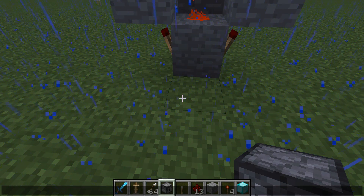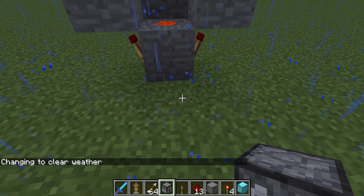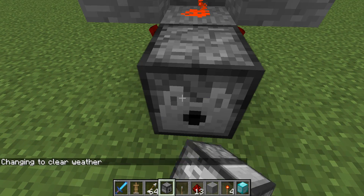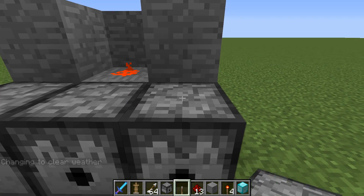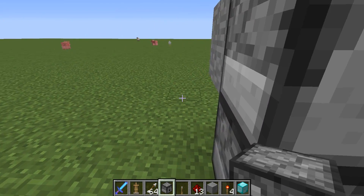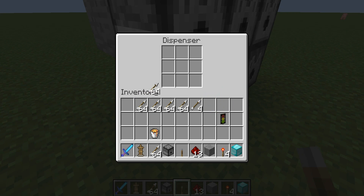Dispenser, dispenser, dispenser — shift — dispenser, dispenser, dispenser. Now you want to just fill this up with arrows, just fill it all up.